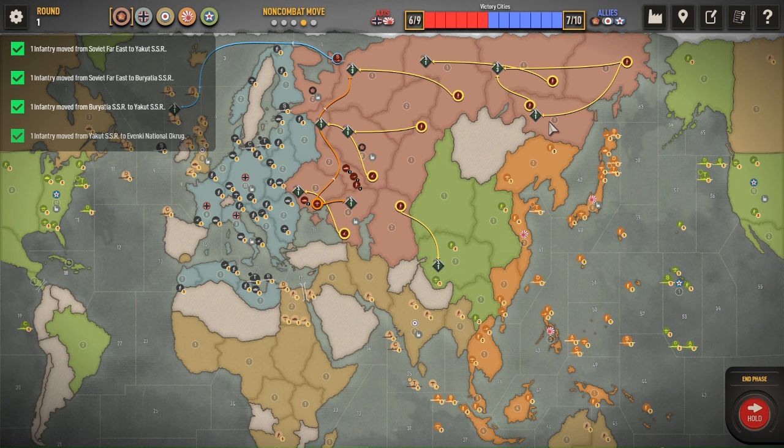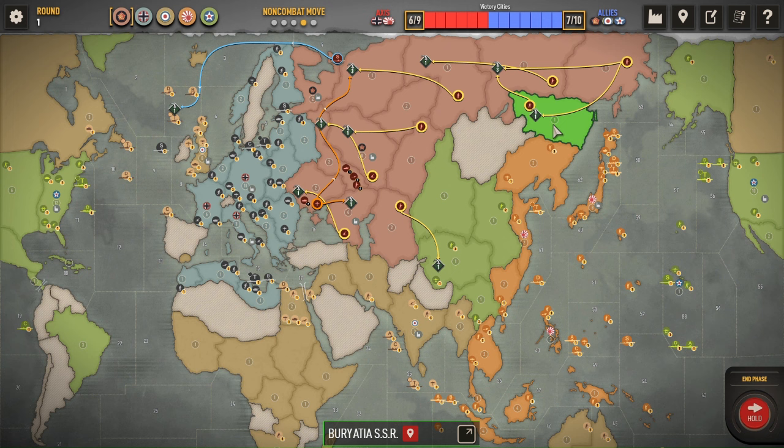The other units will move west, and I'm going to put one in Buriatia. You could put two in Buriatia, but if your opponent does not attack Pearl, they can kill those two infantry pretty easily. So I just like to put one in there to kind of balance out Pearl — if they go Pearl, it makes this battle dicey.